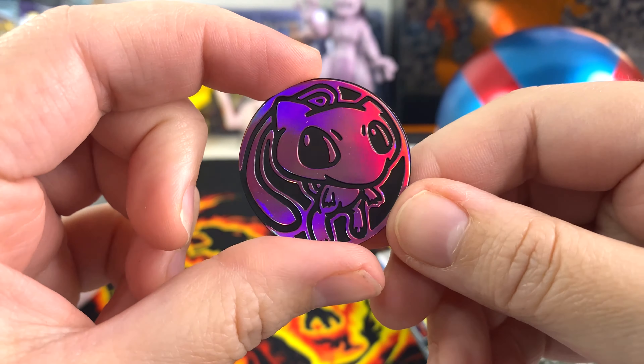Gothita, Litwick — kind of looking creepy in the forest there. Fletchling — wondering what you're up to. Karrablast, Barboach — a reverse holo Barboach! And ooh, a Chandelure — that's a holo one, that's kind of cool. That holo is really awesome.